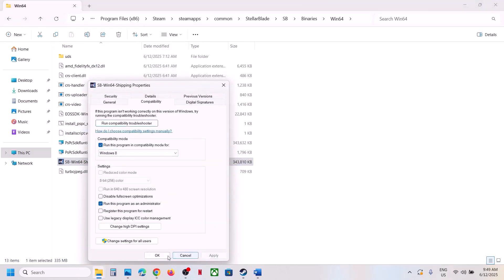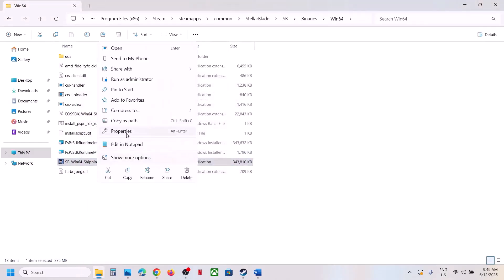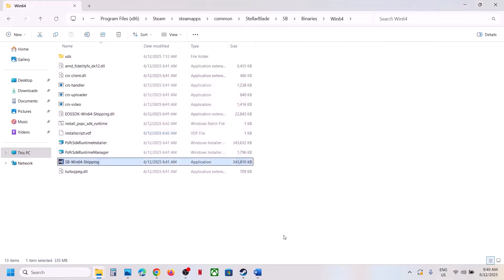Still not working? Try checking compatibility mode — select Windows 8, hit Apply, click OK, and launch the game. You can also try Windows 7. You can also disable full-screen optimization. If none of these work, uncheck all those boxes, hit Apply, click OK, and follow the next step.